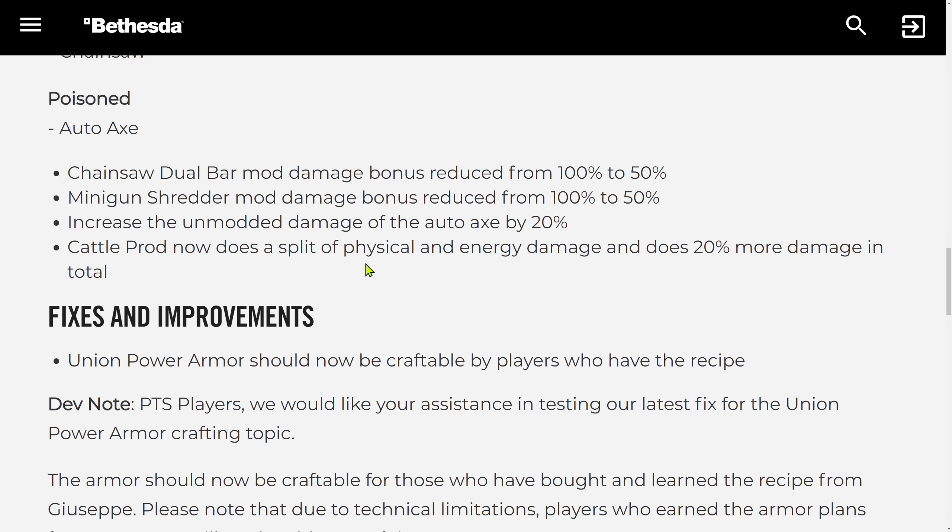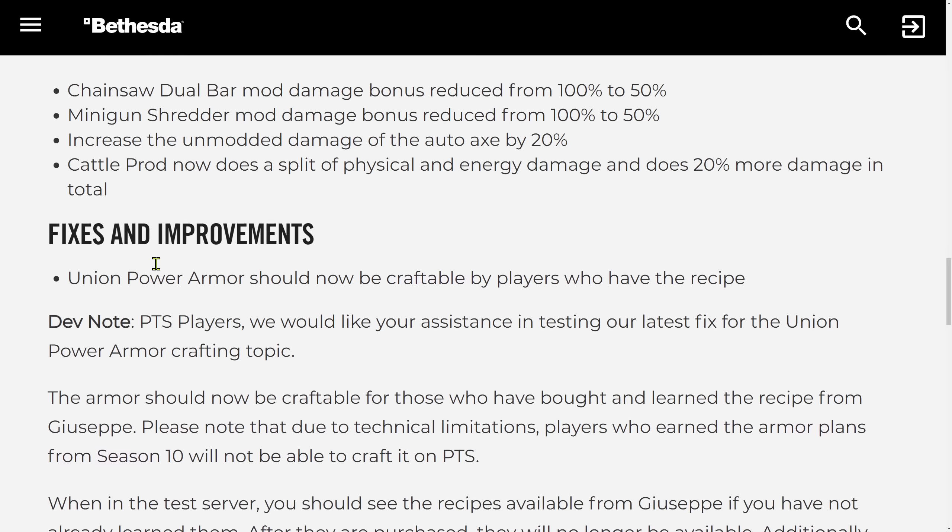Cattle Prod now does a split of physical and energy damage and does 20% more damage in total. I'm still not convinced anyone will suddenly start using Cattle Prod — this is a very underpowered weapon.